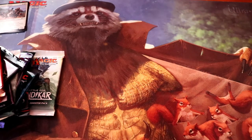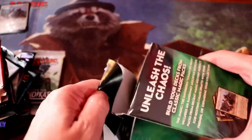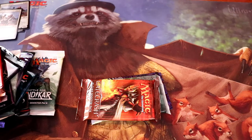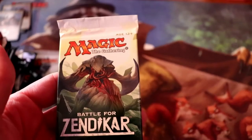And final box number three. I'm going to say we're going to be three for three on the Thoggy's Lancers — I have a feeling. And yes, we have the trifecta! Our packs for the third box: we have a Conspiracy Take the Crown, an Eldritch Moon, a Battle for Zendikar, Gatecrash, another Battle for Zendikar, and a Journey into Nyx. It's pretty much a copy of box number two.